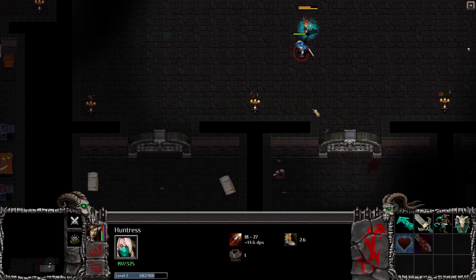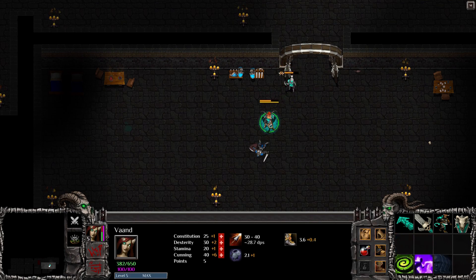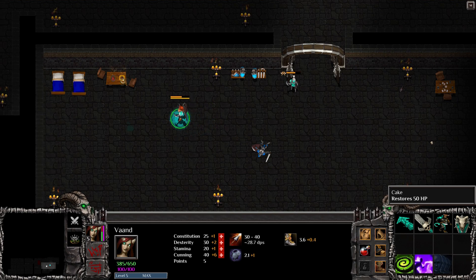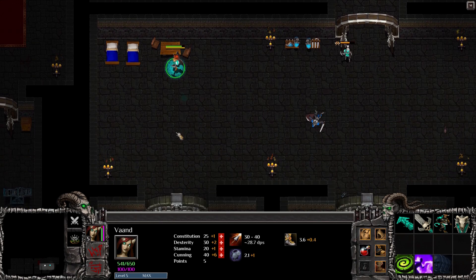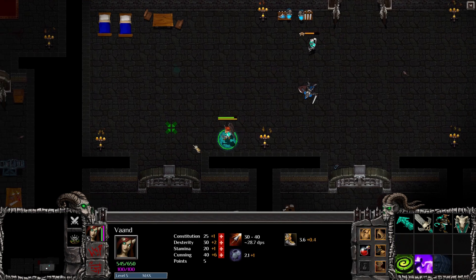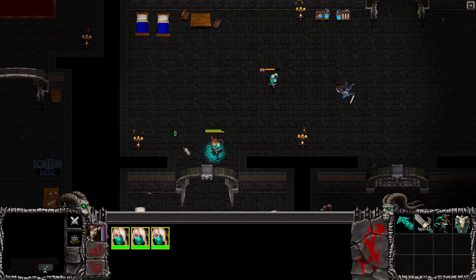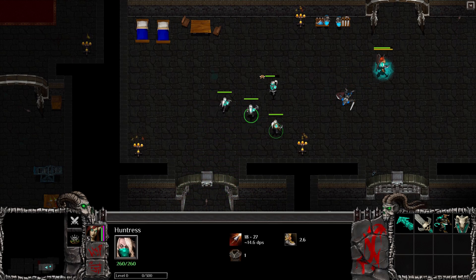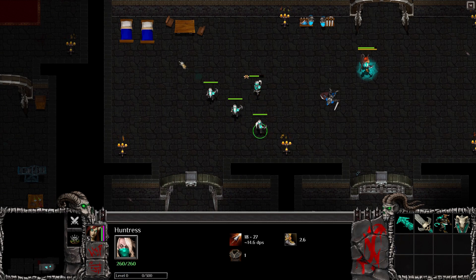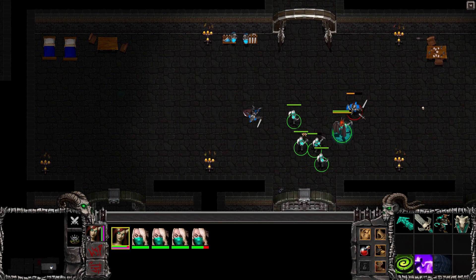So we get reinforcements here - that's good. At least we don't have to rely on those two Huntresses exclusively. What species are you anyway? I mean, you're a succubus, but you look somewhat human. I've got cake - I want that cake. Let's eat that cake and that lobster. Delicious lobster.